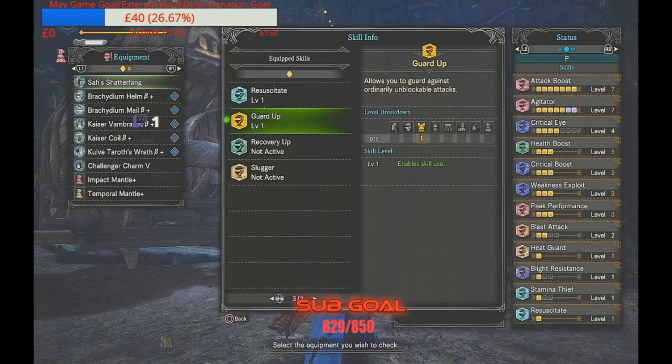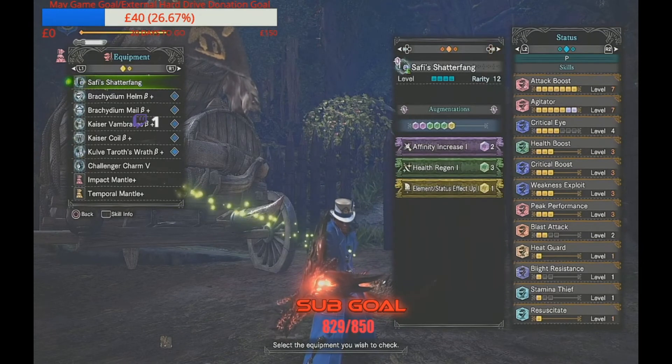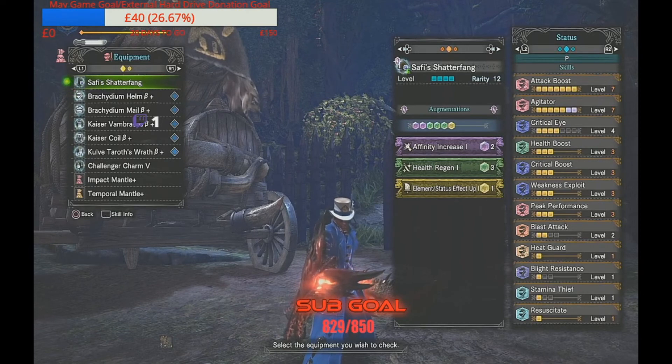Any blockable attack on a monster — Guard Up can save you. There are unblockable attacks, but if you've got it and you're not missing out on anything, why not? I haven't sacrificed any attack. A lot of builds out there sacrifice three marks of attack — I've never seen a full Attack Boost, full Agitator, and full Peak Performance build that also includes Blast Attack and other benefits. They're all sacrificing something, so do your research and check out the builds. These numbers don't lie. A quick thank you to everyone who has supported me, helped me with donations, and subscribed to my Twitch channel.